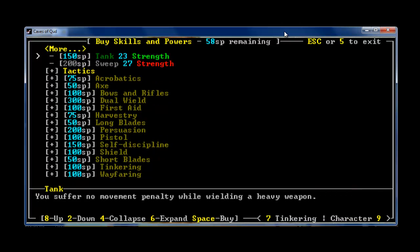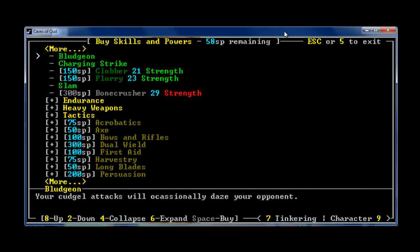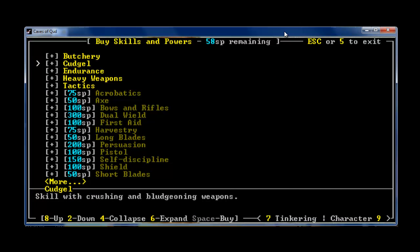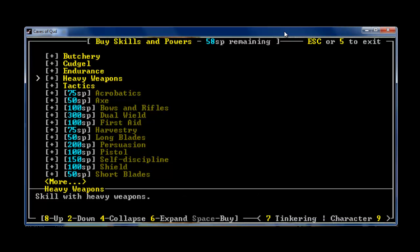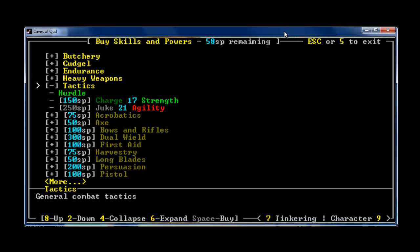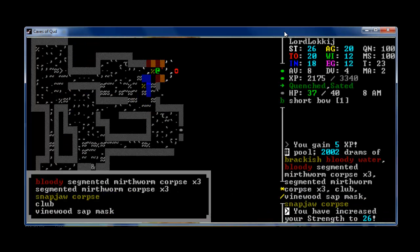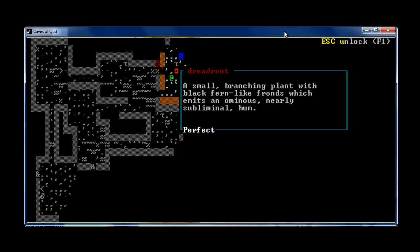Next level I should have 150 to invest in either a cudgel skill, which seems likely, or that Charge skill — seems like a pretty good option too. So we shall see. Also I might want to up my butchery skill, though I'm not sure how useful it is right now.